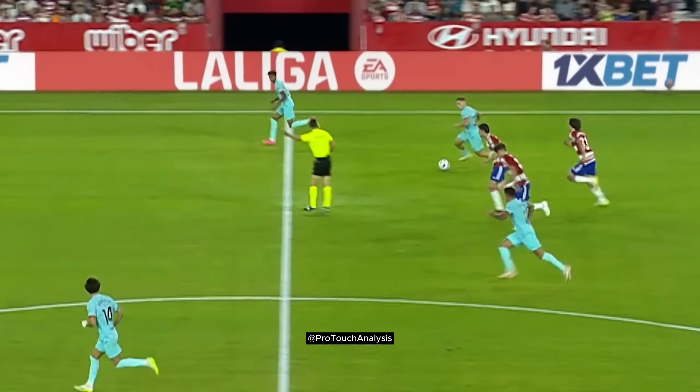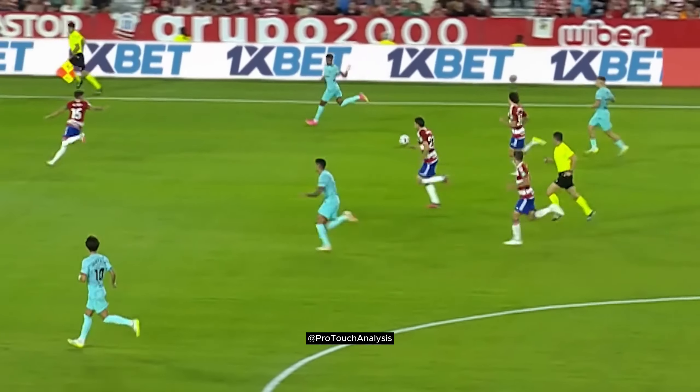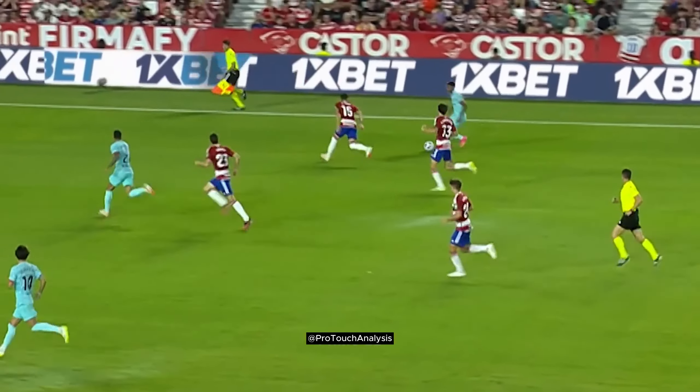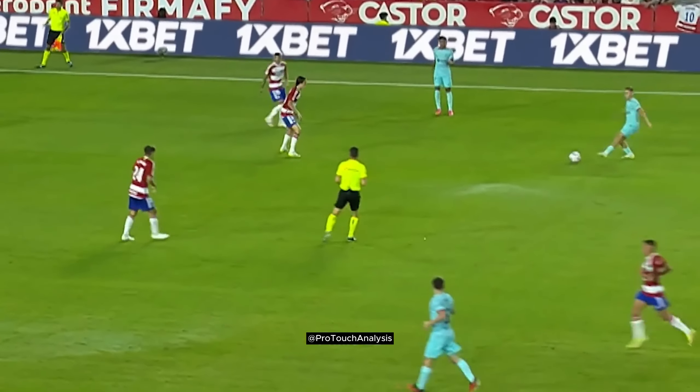As the ball is played into Lamine, the opposition have tracked back and are now set. Since there is no point forcing the ball forward, Lamine plays the ball back into midfield.